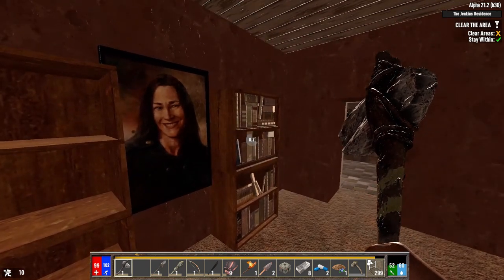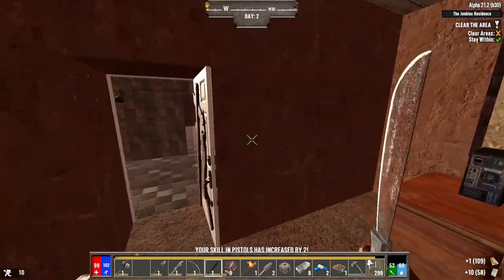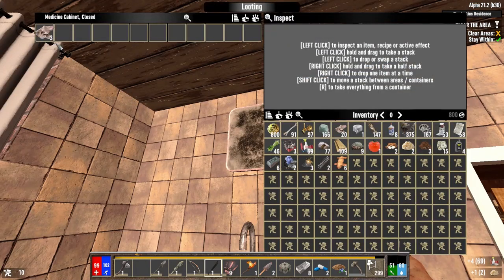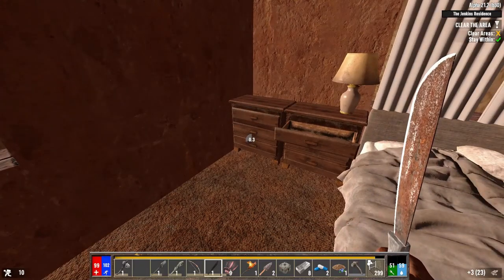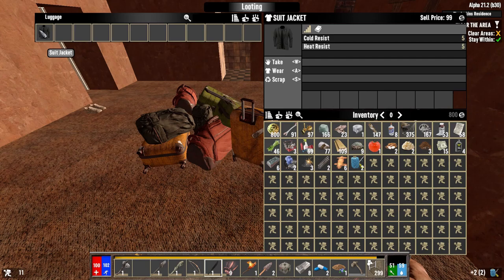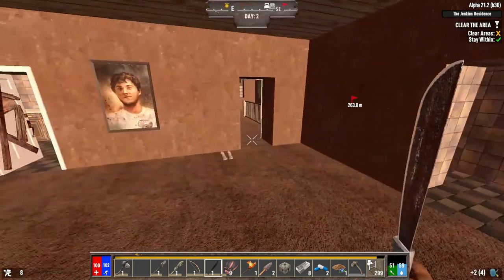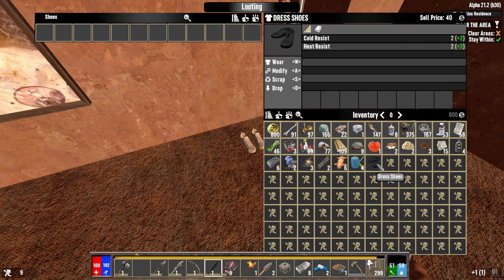I think I just learned how to make forges — awesome. Now I'm better with pistols too. Medicine cabinet — just cloth. Nightstand — sewing kit, sure I'll take it. Might as well take the suit jacket since I have nothing else on that slot. More luggage, sewing kits. Loot these shoes — nope, keep the boots.